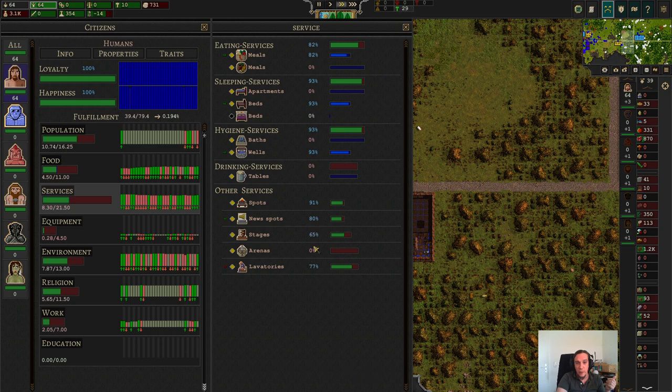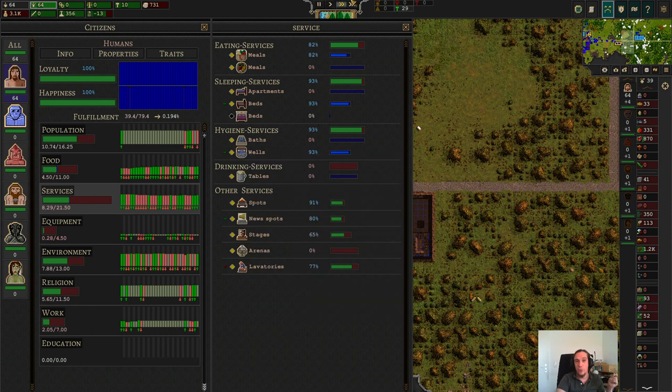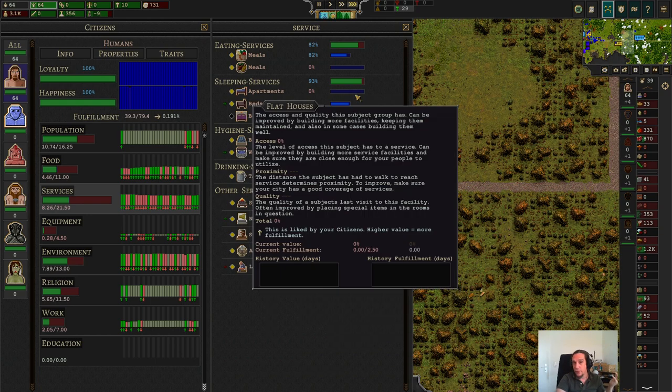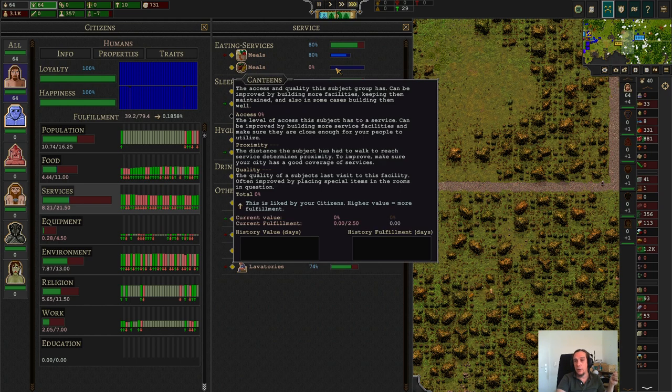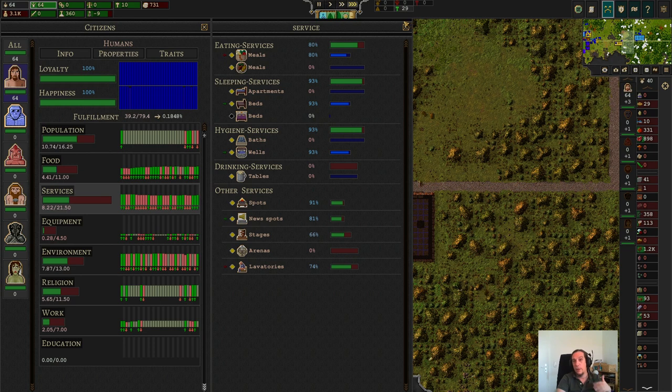All the other screens have different things you can go for, and we'll cover them when the episode is fitting. We could gain a lot by providing alcohol — something I'm planning for upcoming episodes. We could also gain a lot from baths, but that's not an option yet since we don't have cut stone available. Apartments are the next thing we're going for. I don't want to build a canteen yet — mainly because canteens need a very high investment of coal over a longer period of time.